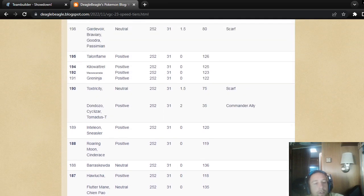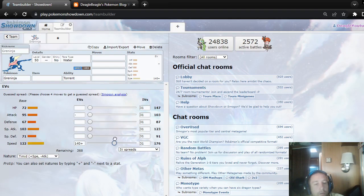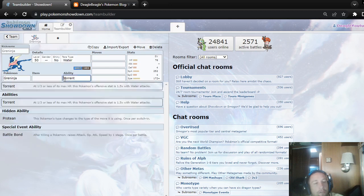I would personally just go with around 180 Speed so you outspeed Thunderous and whatnot, then put max attack or max special attack and put the rest in bulk. It's probably slightly more efficient to take one HP off and put four and four in each defensive stat.